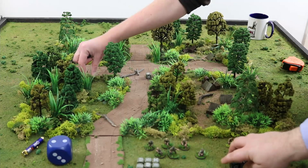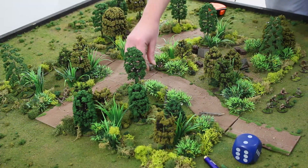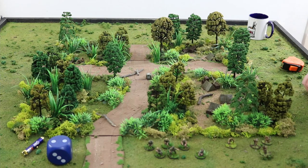Round two — all the dice go in the bag. Leadership checks are needed to come on, at minus one from off-table. The American Batman is placed on ambush — he thinks he saw something, even though two bullets have already whistled past his head. We're all regular here because veterans would mean nobody dies, and hitting anyone is hard enough already.